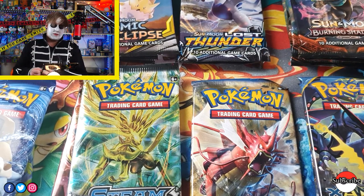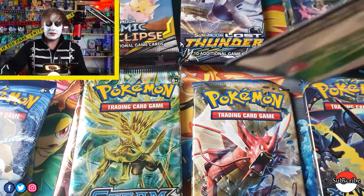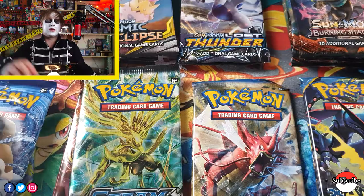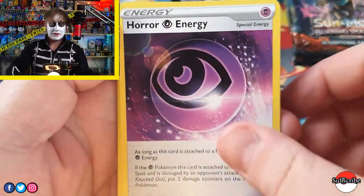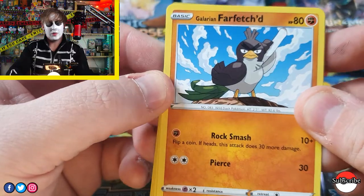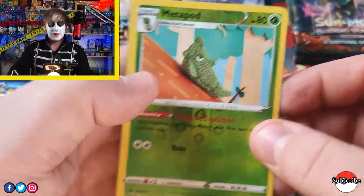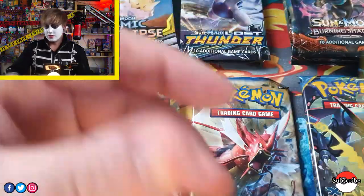Second pack of Rebels Clash — let's see if we can pull something nice. There's the code. I'm going to guess Steel Energy — it's Psychic. We've got Bish's Bucket, Horror Energy, Farfetch's D — looking quite angry — Scooby, Mr. Mime, Caterpie, Barbroach, Menopod, and a Flapple. That's pretty nice — nice pull.